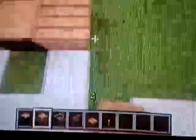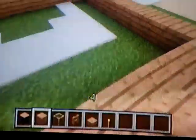Next you're going to get your wood planks and go around the whole perimeter, like so. You can also make your door — you're going to need a door.